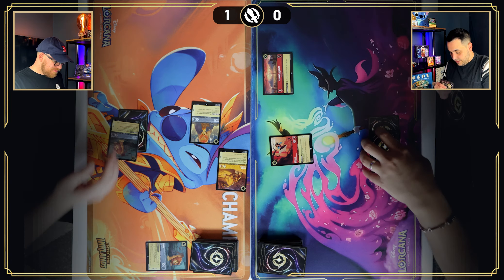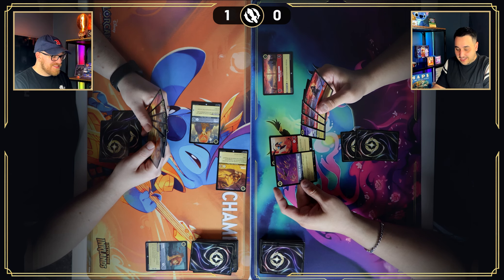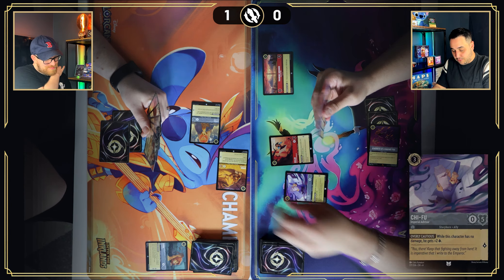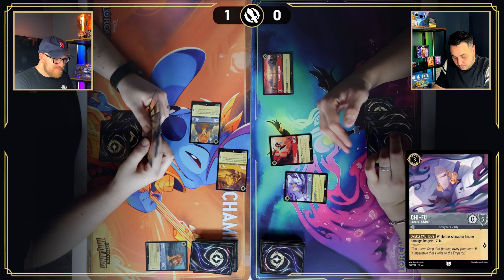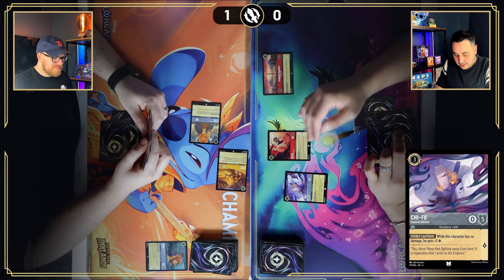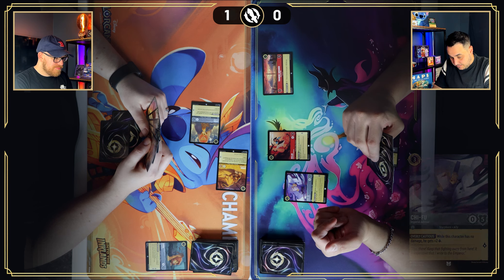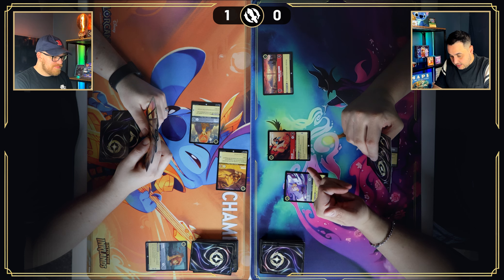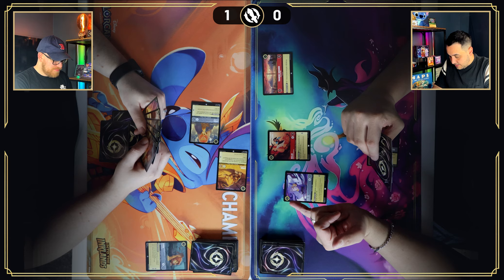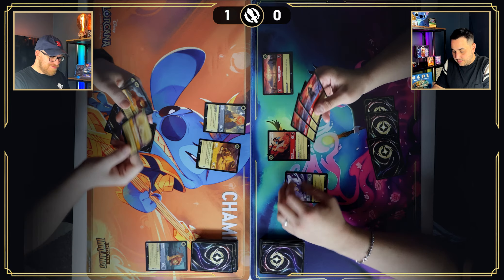Drawing for turn. I'm going to unfortunately ink Strength of a Raging Fire because I don't need it right now. For three I'm bringing Shifu — he's a zero-five questing for one, with the ability Overly Cautious: while this character has no damage, he gets plus two lore, so he can quest for three. I'm scared because I think you're going to come for me, so I'll hang back.